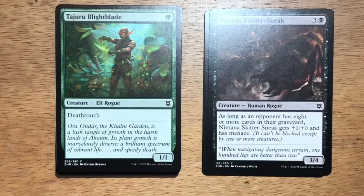Tajuru Blightblade — single green mana, Elf Rogue at 1/1. Has Deathtouch. In limited, this is a card that I like quite a bit. Sometimes it doesn't matter if you can't play it on turn one — once it's on the battlefield, it really clogs up the ground game.